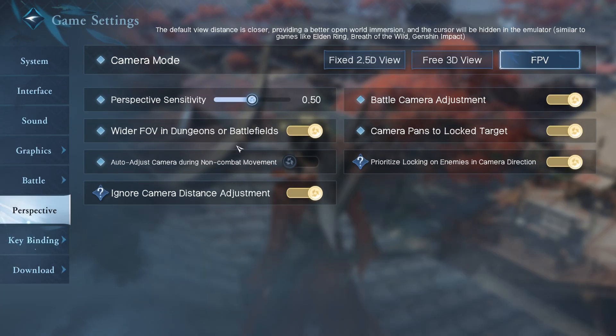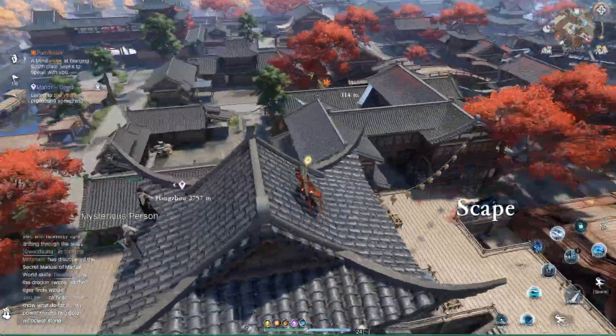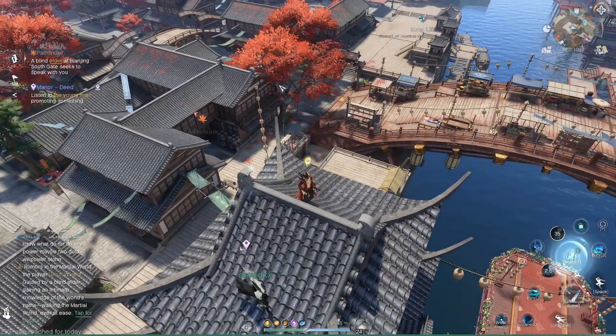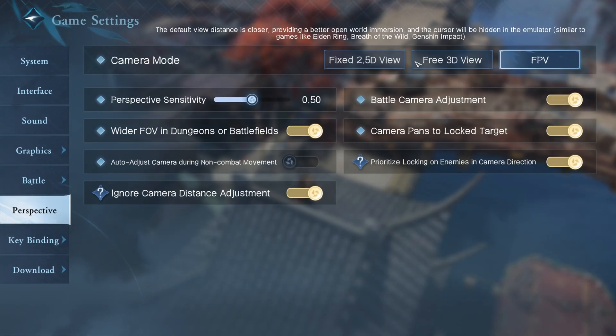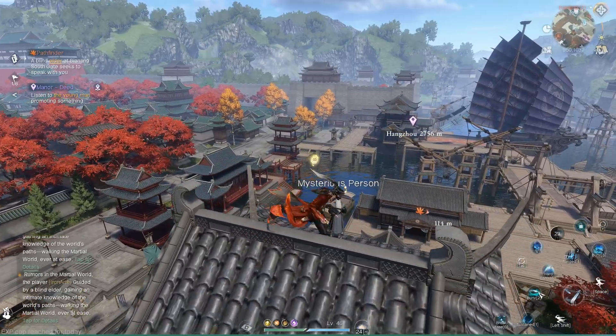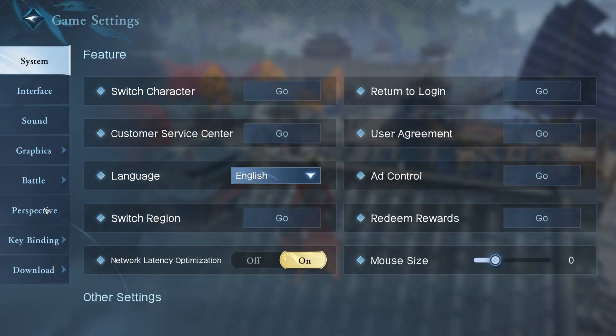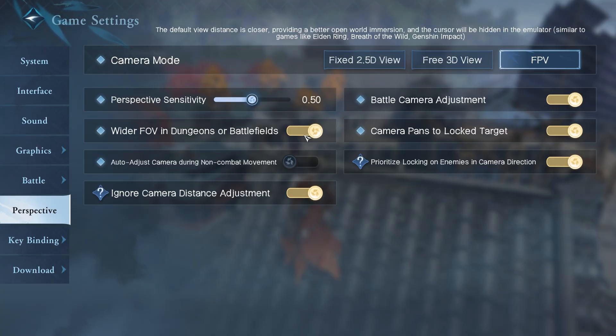For camera mode, you have a fixed 2.5D view, a free 3D view, and FPV. FPV is the action-combat style where you move the camera with your mouse and use skills freely — similar to Black Desert Online. I prefer that mode. If you don't like it, you can use the standard mode where your mouse is always visible and you click skills. I also use the wider view option for bosses since it's really helpful for a melee class like the Night Waker.